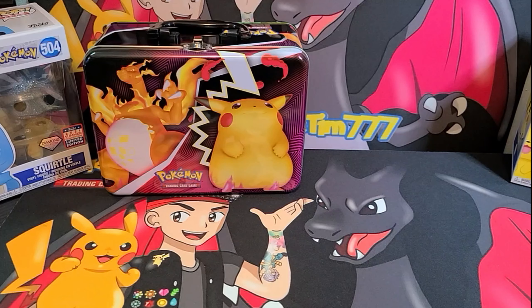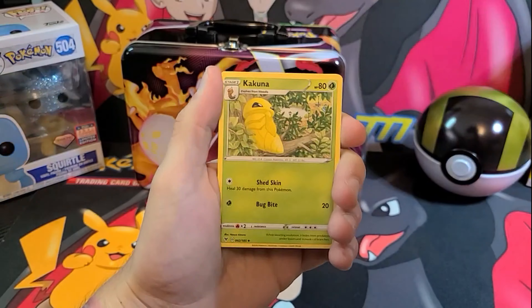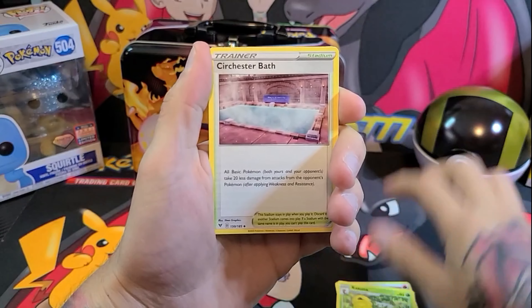I don't have that — Wabuffet V full art! Hello sir, sleeves up! Yay, that's nice. That's just nice — that just feels good, feels good in my heart, feels good in the soul. Thank you, Sword and Shield! And that thing is cute, that thing is cute.